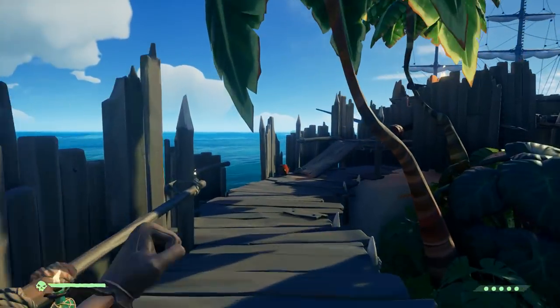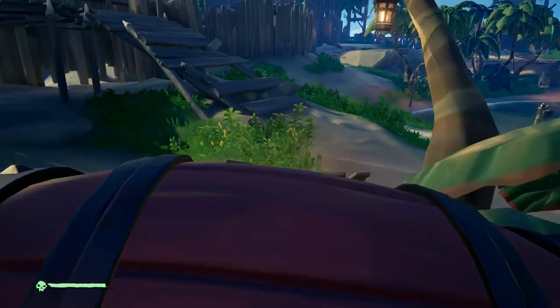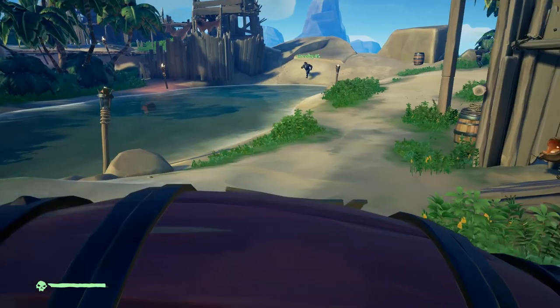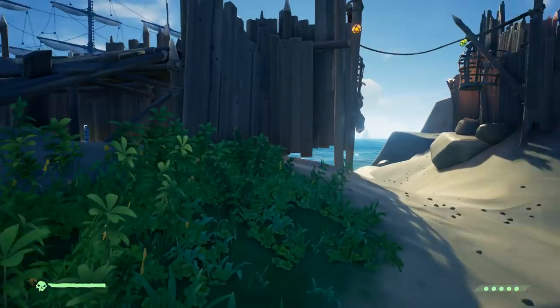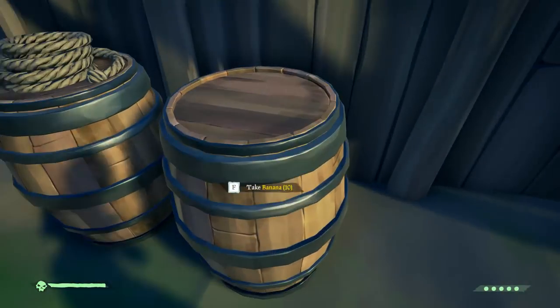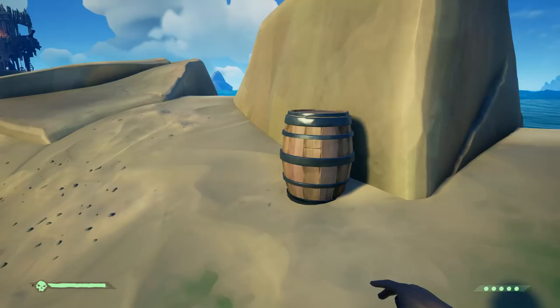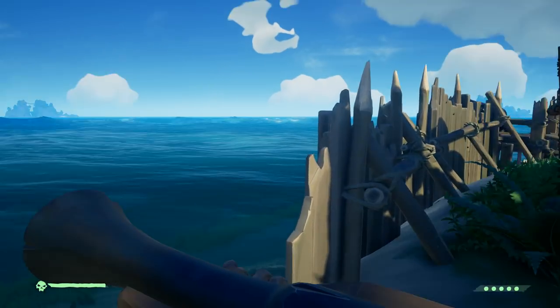The whole process starts with you finding these Skull Islands. You may jump into a server and there not be a giant skull cloud in the sky. So what do you do? You basically leave game, restart your team back up, jump into a server again, and then basically on that spawn island, do a big 360 and see if you see a giant skull in the sky. If it is, go to it. Load up, get your supplies, and just haul tail. If it's not there, don't worry — just repeat the process.